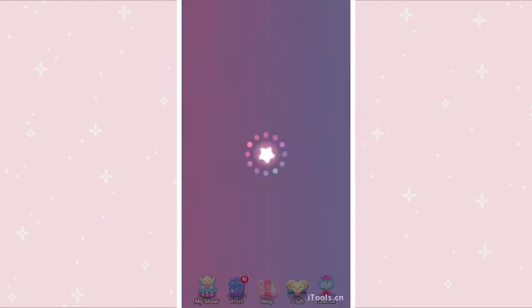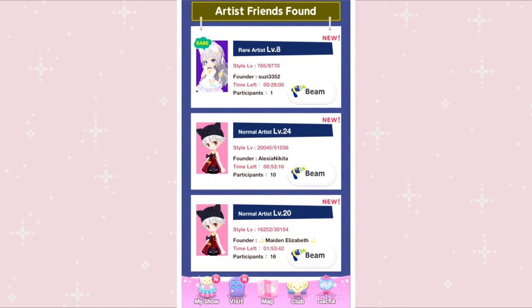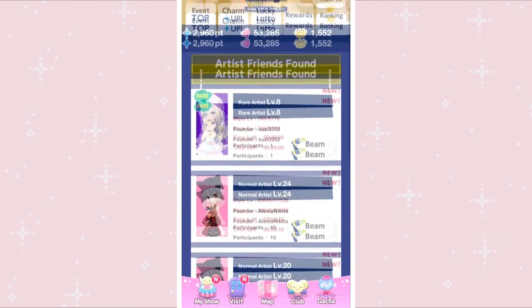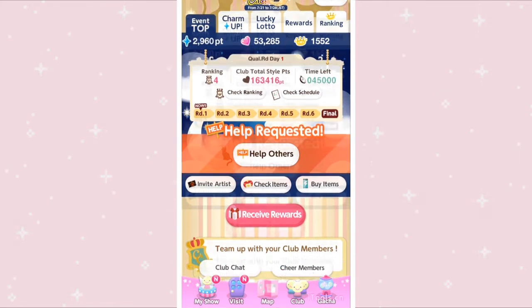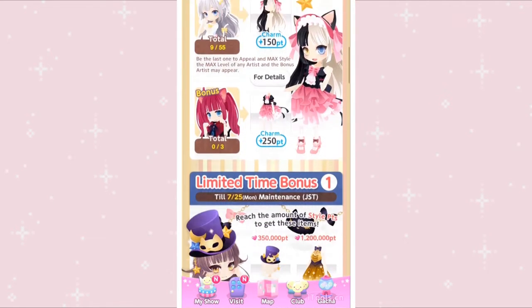First I'm gonna go to the event tab, and I'll scroll up and then go to the event top. Here you can see the charm you have, the total event points you have, and your current ranking. You can also see your club ranking. Club rankings change every day — every day is a new round where you go up against other clubs, but I'll talk more on that later.